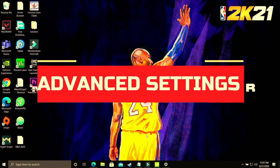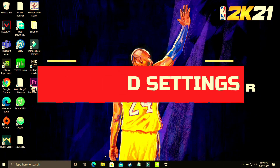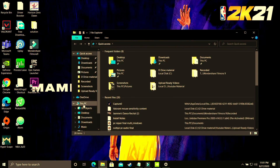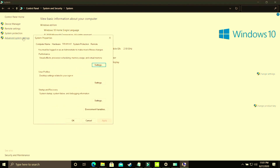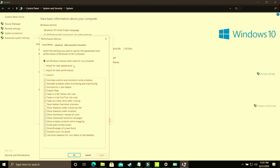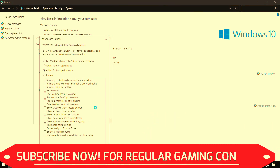In this step we'll be changing some advanced settings on your PC. Open File Explorer, right-click on This PC, and go to Properties. Then go to Advanced System Settings. In Advanced System Settings, go to Performance Settings. The first part of this step is to select adjust for best performance. By default it's set to let Windows choose what's best for your computer, but change it to adjust for best performance and apply these settings. It will take some time to apply throughout your PC.